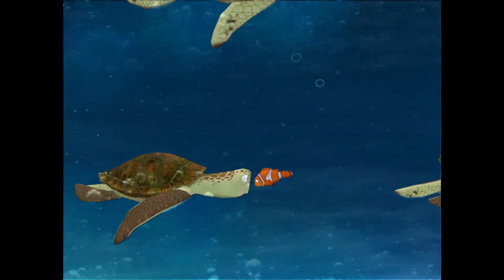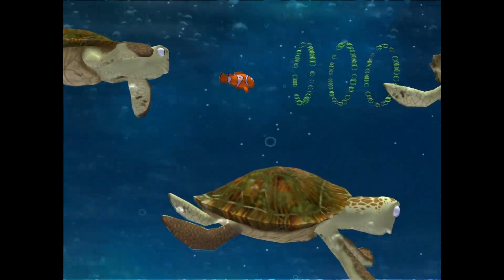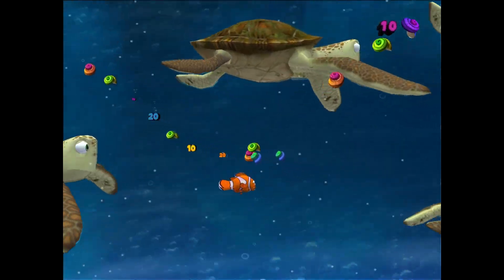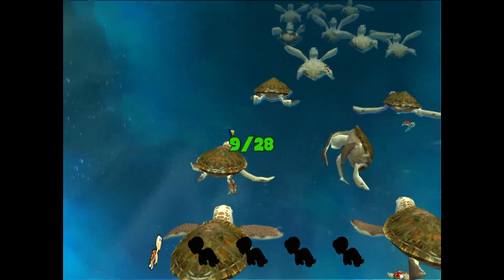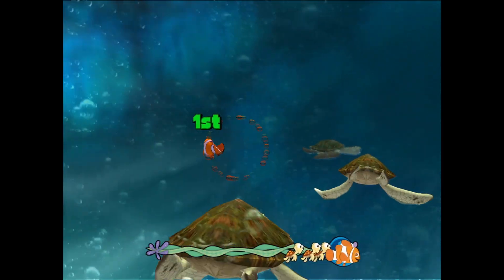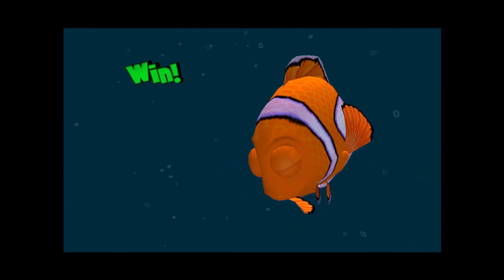Then we are in the East Australian Current. The first section involves following Dory through the current while collecting rings and shells and dodging turtles. It was easy, but I failed a few times due to the time limit because I was making sure I got all the rings. Then Dory is playing hide and seek with the baby turtles, so we have to find them by jumping on the backs of all the other turtles. The final section was a race against Dory and the baby turtles to the exit of the current. That's another easy level finished.